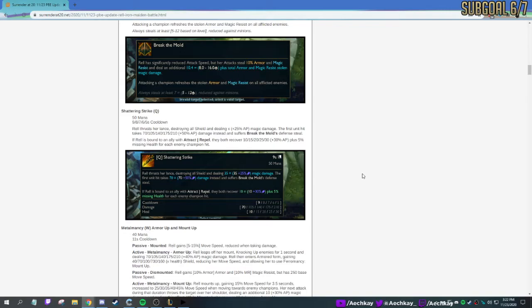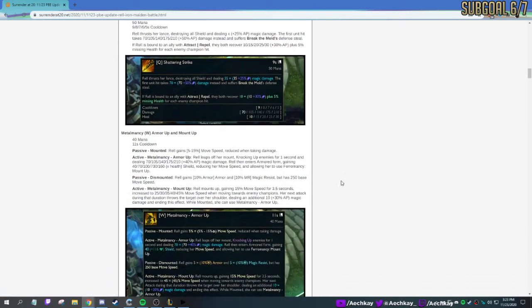Shattering Strike Q — 50 mana, 9 to 5 cooldown. Rell thrusts her lance destroying all shields and dealing AP damage. The first unit hit takes AP damage and triggers Break the Mold, so it applies the passive. If Rell is bound to an ally, they both recover plus missing HP. So this is support-oriented. I'm thinking like a Pantheon Q where she stabs, destroying shields and dealing damage — then it heals if she's bound with someone. I'm assuming it's like melee range. Kind of like the healing — that sounds nice.